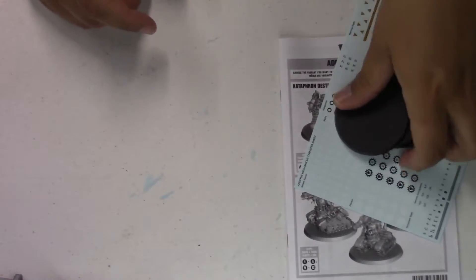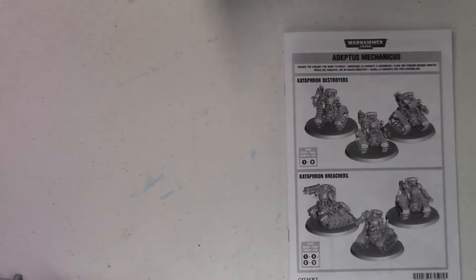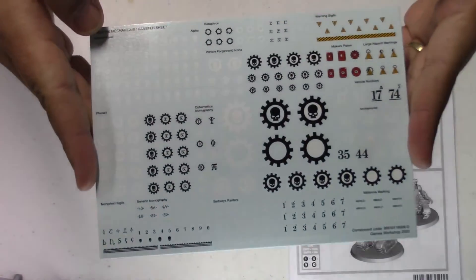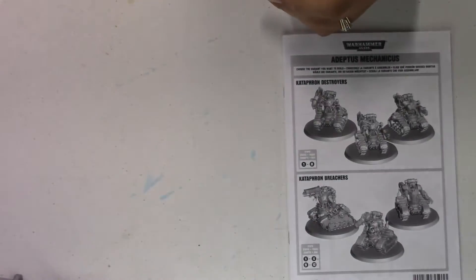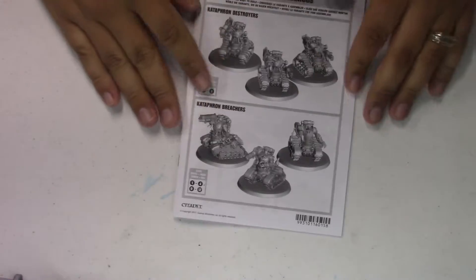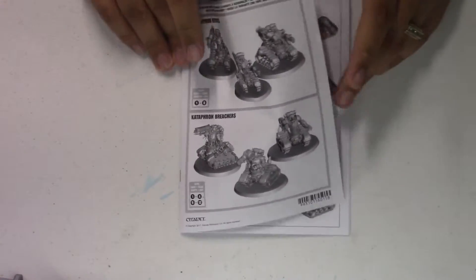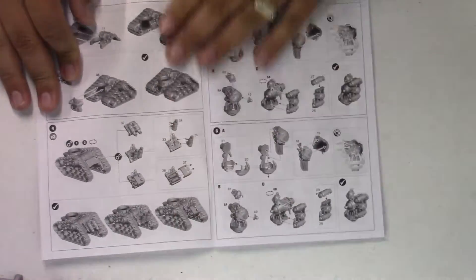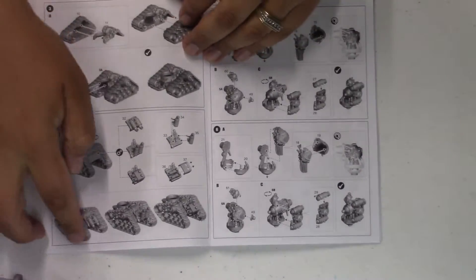Let's put the sprues on the side. We all know what bases look like — don't need to show much depth on those. Transfers are always nice to have. We've got our instructions for the destroyers and the breachers. These look like they're a little bit older style, not full color with all the options that the other ones have, but you build the tracks basically the same for both.